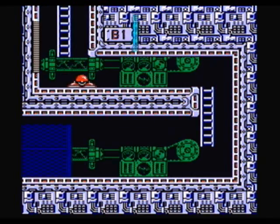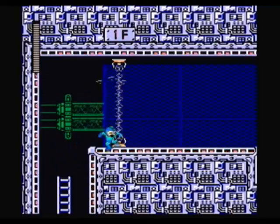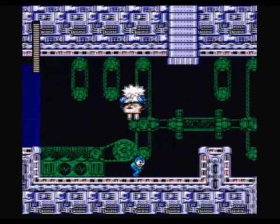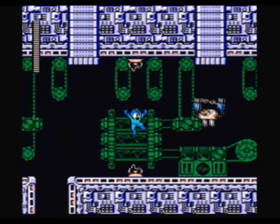The boss after him — you're supposed to use a weapon. So basically after Spark Man, it's Snake Man. Snake Man is weak to Needle Man, and Needle Man is weak to Gemini Man, but Gemini Man is weak to Snake Man. So basically it's like a circle, and there's no weakness you can exploit.